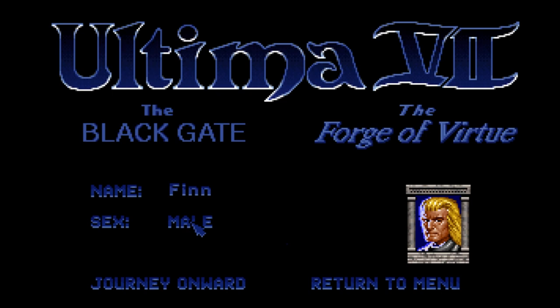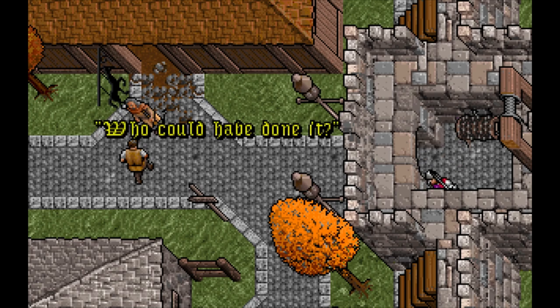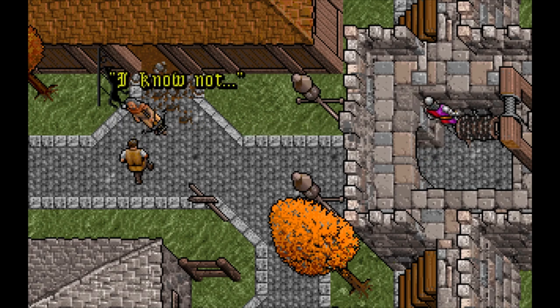It's not all positives, as the minimal options also mean you no longer choose from multiple portraits, and the only meaningful aesthetic choice is between the two available sexes. In Britannia, you arrive to interrupt a conversation between Iolo and a local peasant — a scene that immediately shows several additions and changes to the game engine.